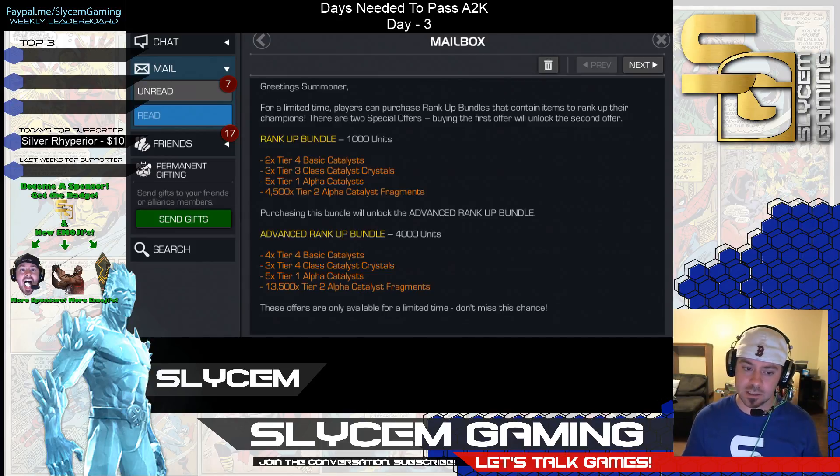If you've got units sitting around for days, this may entice you a little bit. Here are a couple of things I look at. Four T4 Basics — these are things we see on a pretty routine basis. If we buy both offers, you're talking about six T4 Basics. You're looking at Tier 3 and Tier 4 Class Catalyst Crystals, so they can be any class. Three T4 Class Catalyst Crystals — this means it could be any class. You could need one Mystic and get three Science, one Science, two Tech. This could go totally wrong for you if you are just waiting on that T4 CC. You're looking at 10 T1 Alphas total. A lot of players are looking for T1 Alphas — it's the thing holding them back the most from ranking up some of their five stars.